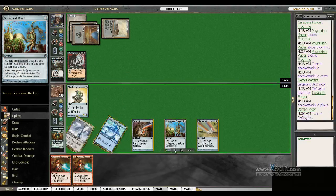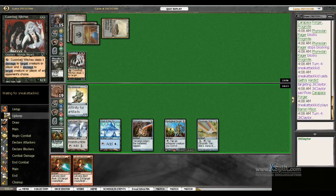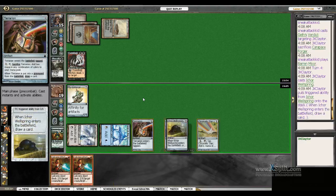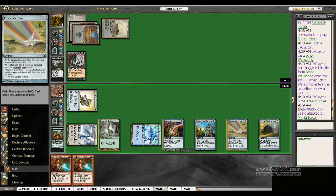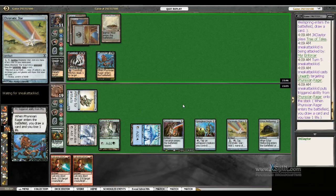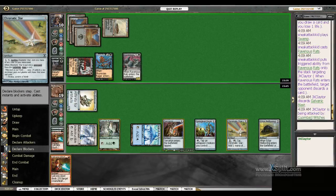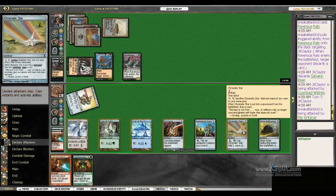I sacrificed the Carapace Forger there just in case I needed to cast something with the Springleaf Drum — I needed the Mirror Enforcer to be open. We've got a way to cast Blast with our Chromatic Star. Unearth Rager. Ravenous Rats makes me discard a Blast. I should have activated Blast — or Star — in response and never did.